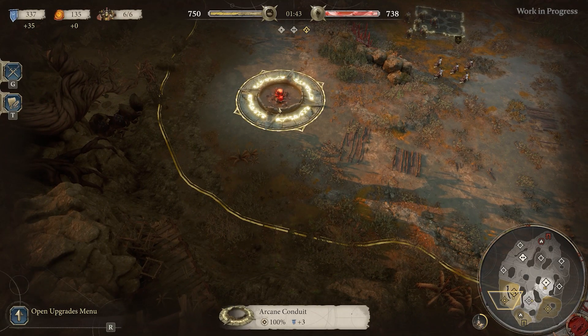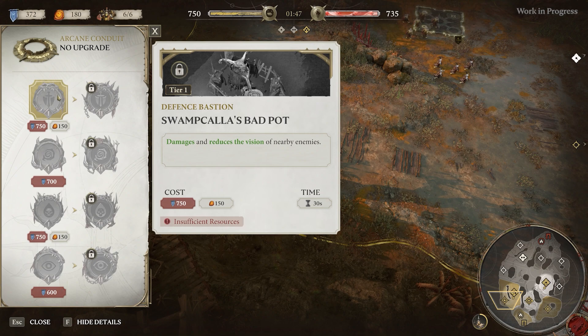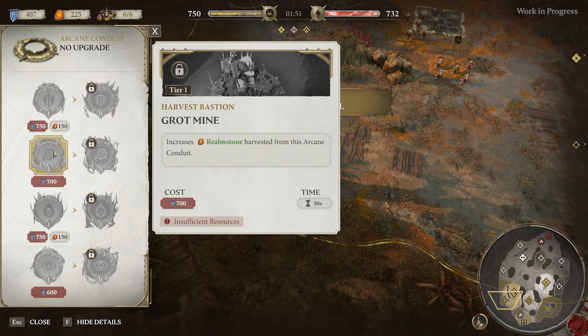A specific example of this is how we now allow you to build bastions. We allow you to select diegetically in the world by clicking on a conduit. That immediately brings up the bastion creation menu and you can select the bastion of your choice from there.